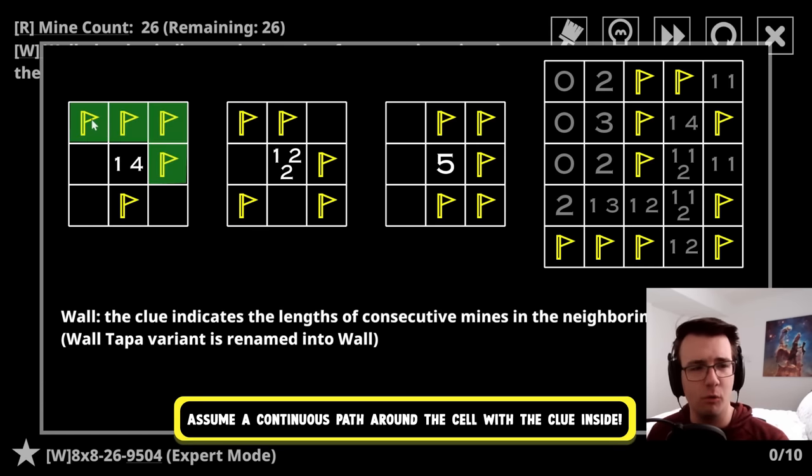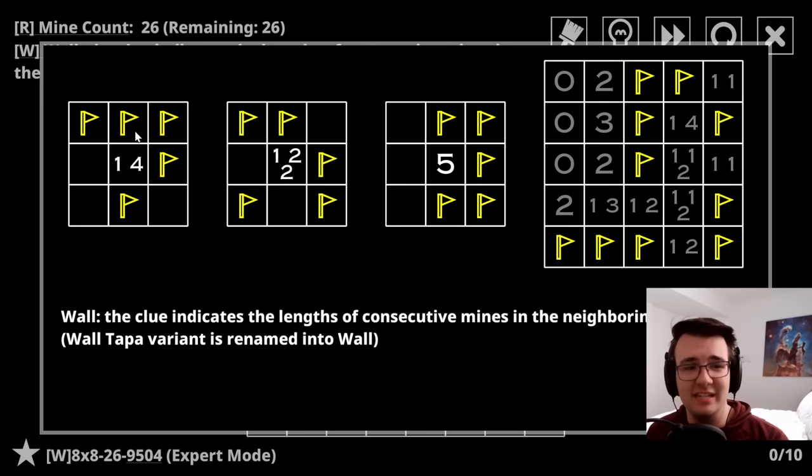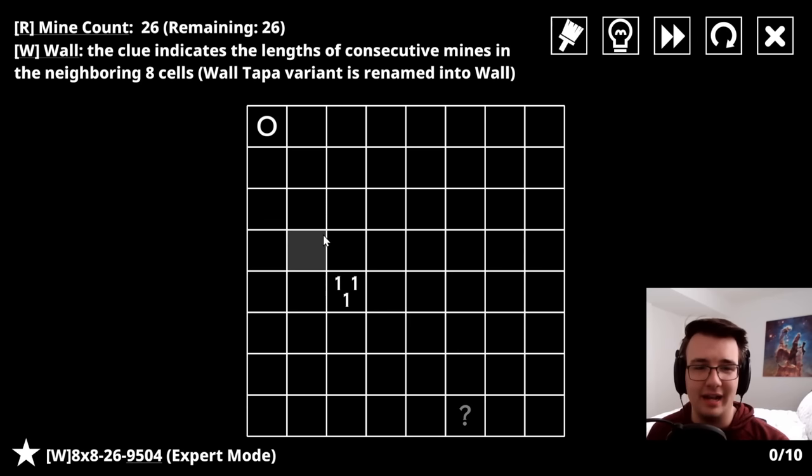A one and a four means there's four mines in a row, and the one means there's one mine in a row. This one-two-and-two translates to one in a row, two in a row, two in a row. So the number not only represents the number of mines but the streak of them.